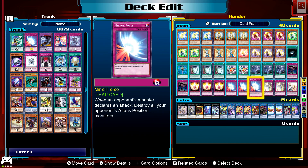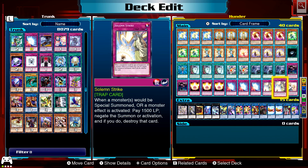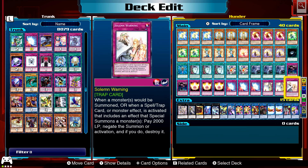Mirror Force for more protection, since we've got a lot of low level monsters here that may not be able to protect themselves. Two Solemn Strike and the Solemn Warning.